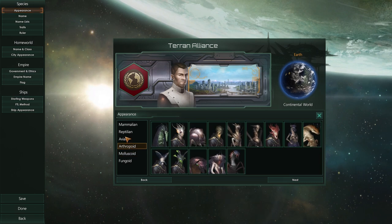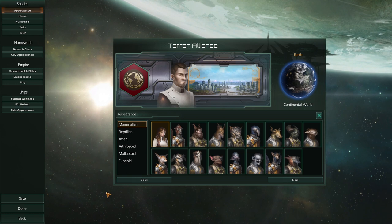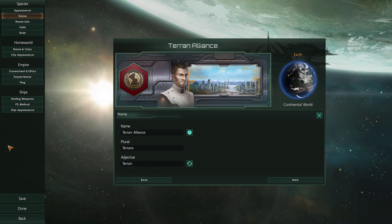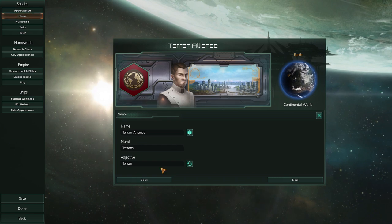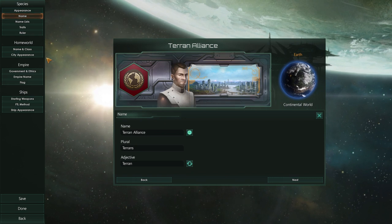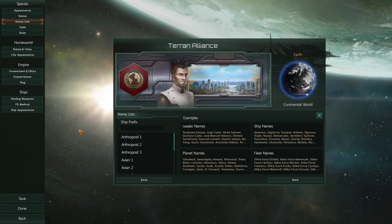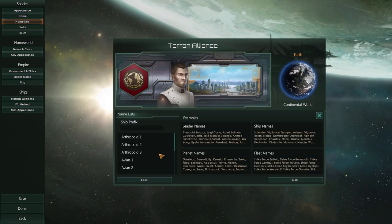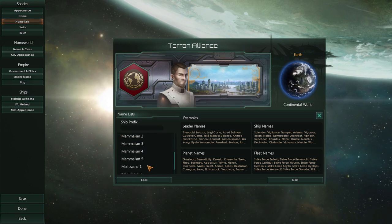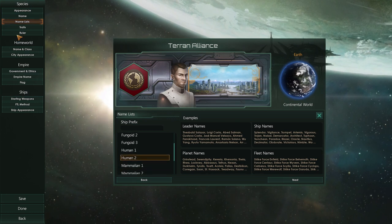We have mammalian, reptilian, avian, and all kinds of options — there are a lot of different portraits. I'm sure everyone can find something they like and there will be more in the future. We're going to play as humans, because why not? And we're going to be the Terran Alliance. You can generate the name randomly — it's partially based on your actual race. There are also name lists, so if you're terrible at coming up with names, you can pick one and generate names from those lists. I picked human, as you can see.